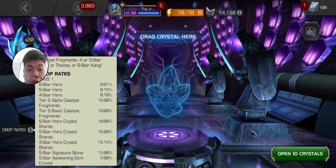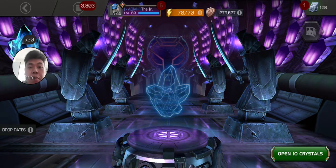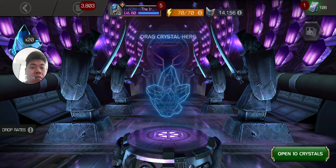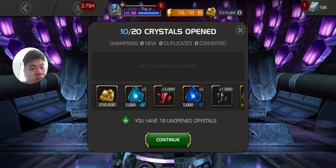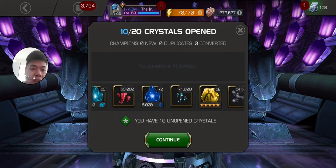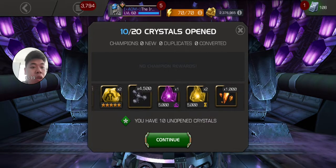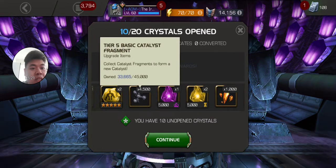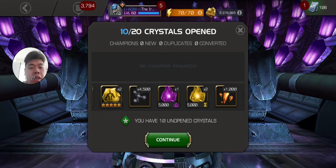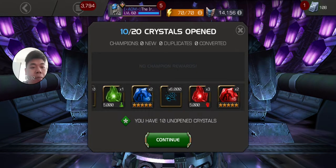Six-star hero crystal shards are actually at ten percent but the amount varies. We are just going to pop open the first ten. We got 1K six-star shards, we got 3K five-star shards — that's decent — and one-tenth of a T5 basic catalyst. There's no awakening gem there.